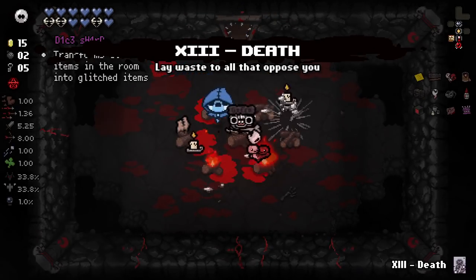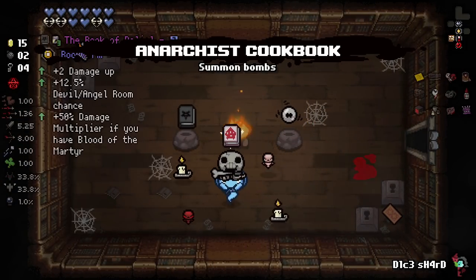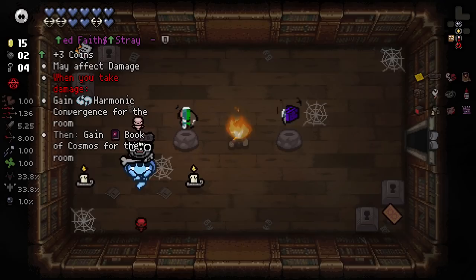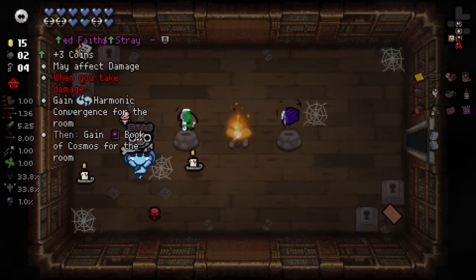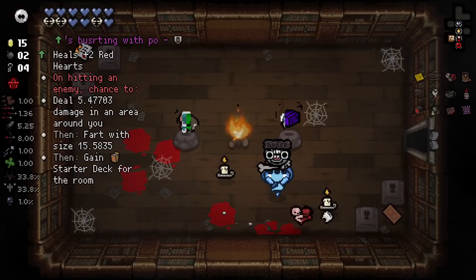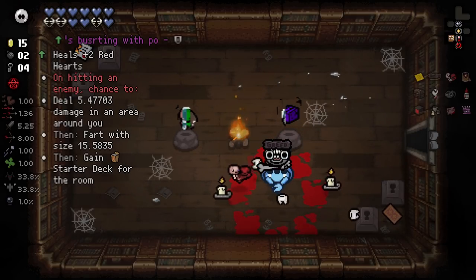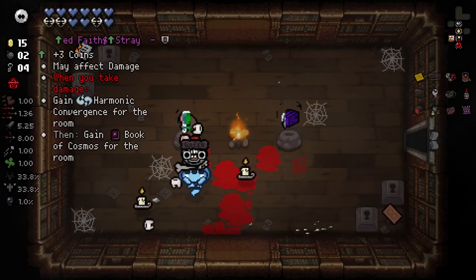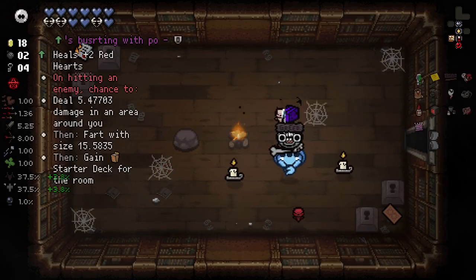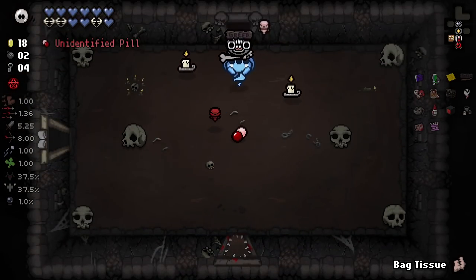Dice Shard is super cool. In fact, we can use it right here. Plus three coins may affect damage. When you take damage, gain Harmonic Convergence for the room, then gain Book of the Cosmos for the room. Heals plus two red hearts. On hitting an enemy, chance to deal damage in an area, then fart, then gain Star a deck for the room. This says 'may affect damage' - this could be a damage up. It wasn't. But they're both passives - we can take them both. We got some glitched items.